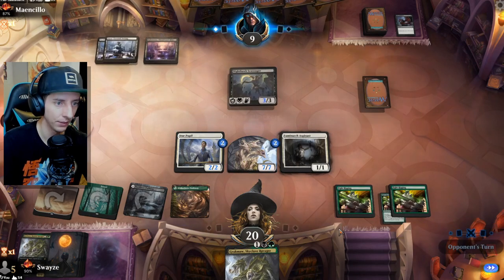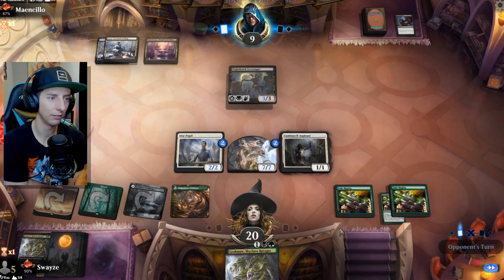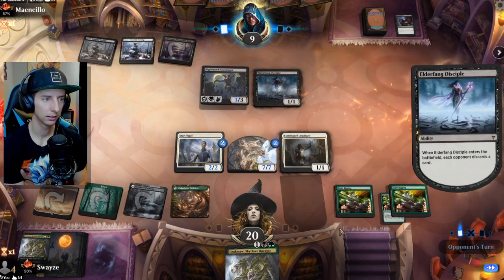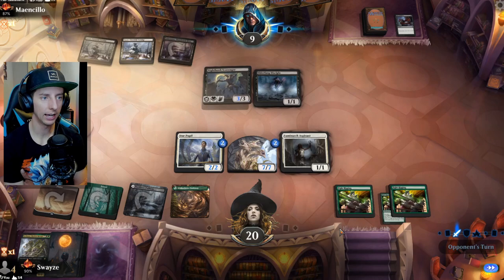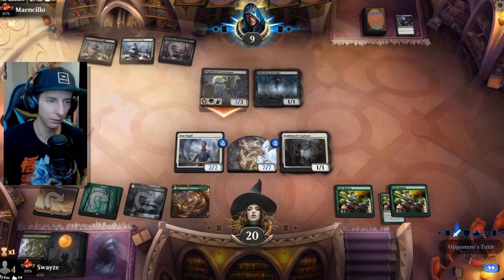We don't attack — I know that may seem silly, but they're just going to gain 3 life and we're going to lose our 7/7. So let's just wait until the next turn here. Oh, wow — there goes our Grokma. That's actually a pretty clutch discard there. We really needed that Grokma to be successful, I think. They're not going to attack into us, though. So that's kind of good news for us. And we're going to get another Fight Rigging, which is cool.